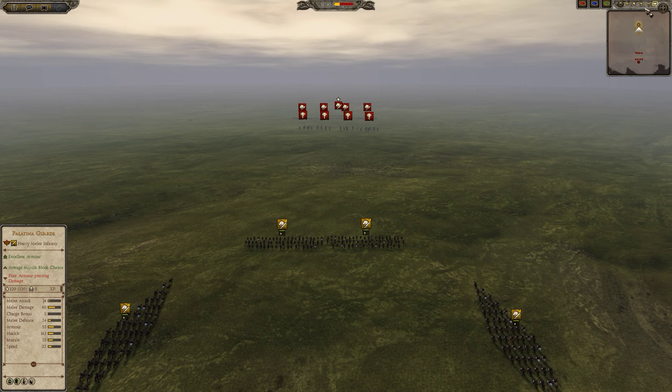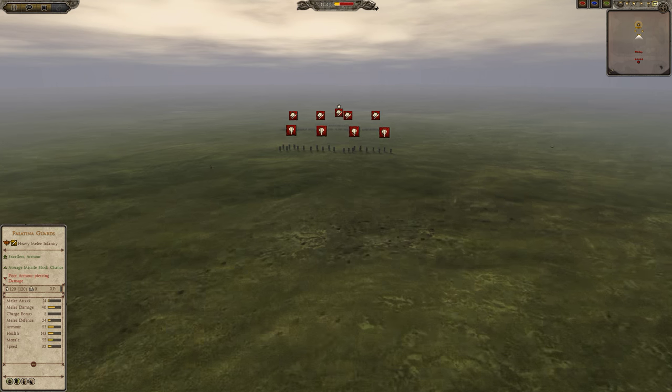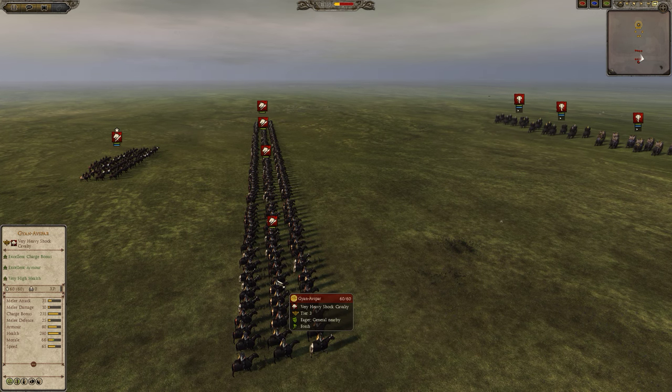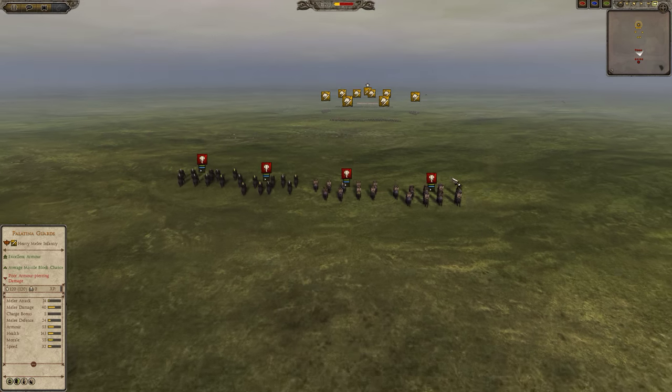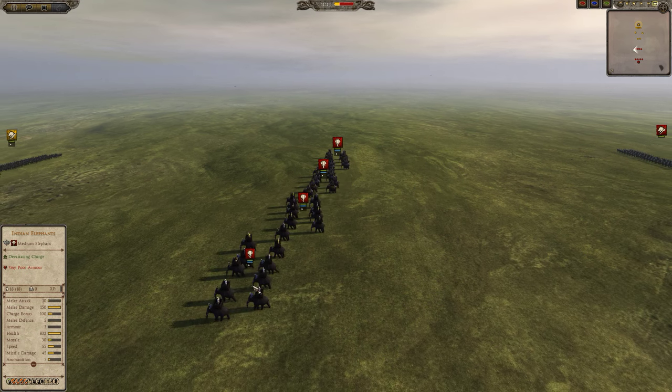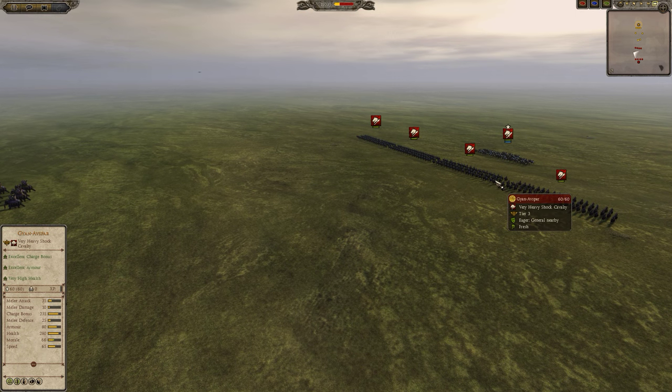In this video we're going to be taking a look at what the Tugmata cavalry can do both against elephants and against the elite Guyanafspar. Tugmata cavalry only costs 800, which cannot be said for the Indian elephants, the Indian armored elephants, and the Guyanafspar.